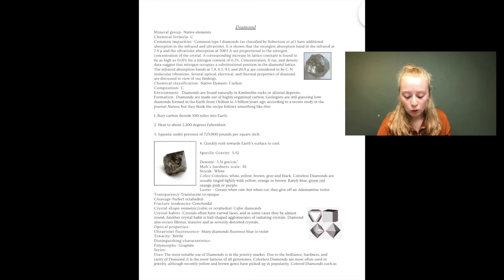You have chemical classification, composition, environment — where it's found — and formation, which we talked about before. I did a little 'recipe' of how to make diamond. You have specific gravity, density, Mohs hardness scale — diamond is the top of the list, the hardest mineral. You have streak, which is white, color, luster, transparency, cleavage, fracture tendencies. I put pictures from minerals.net of the cleavage tendencies.